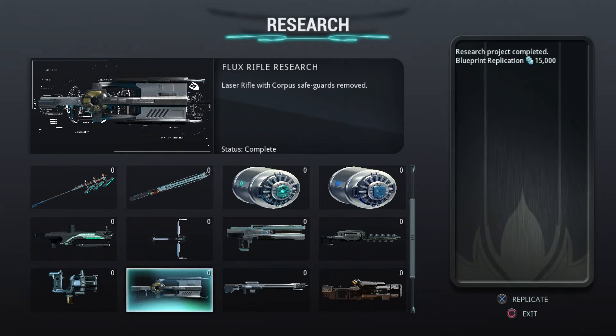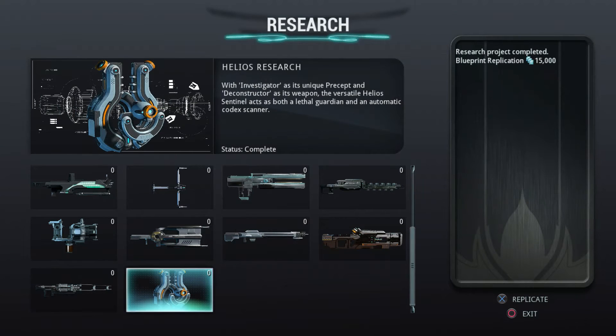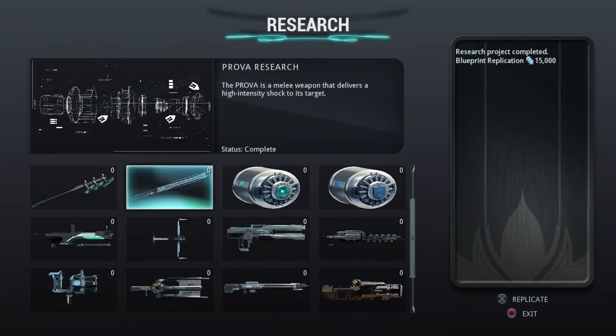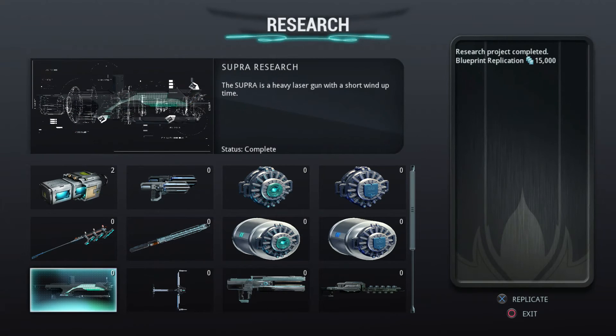your Opticore, Lanca, Flux Rifle, Spectra, and Glaxon. Then you got your Helios Sentinel. The Helios you can use as a scanner for your Codex if you want to fill your Codex up — it's definitely a good one to have. Either that or Carrier if you're wanting to go more offensive, or the Shade if you want to go a little more stealth. But this lab has quite a few weapons, and you got the Malia, the Prova, and the Cero.